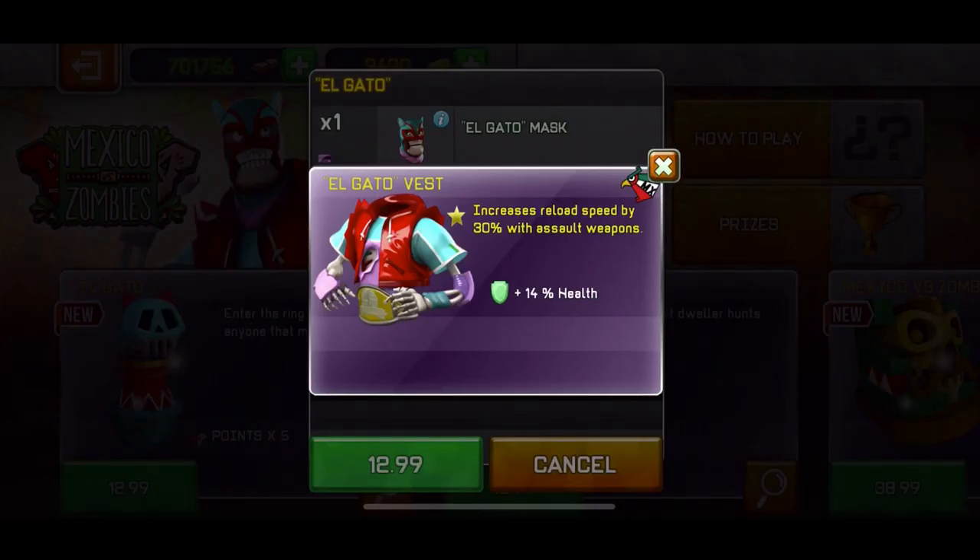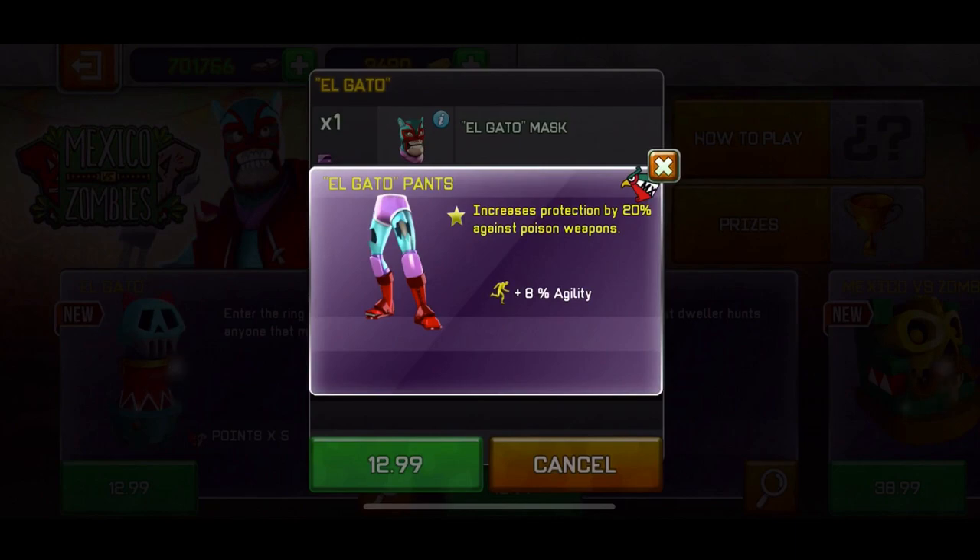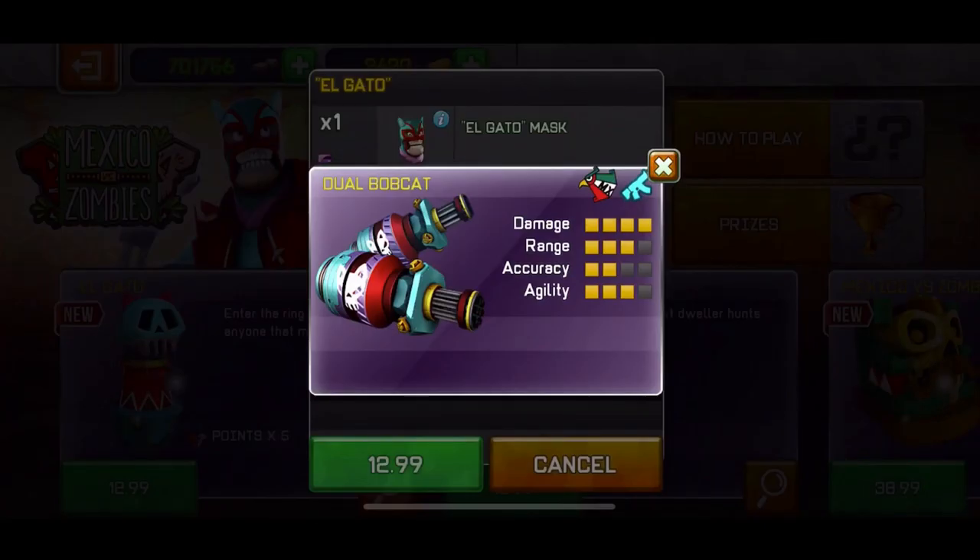Then we have the Elgato Vest, which increases reload speed by 30% with assault weapons — not really good. Then we have the Pants, which increases protection by 20% against poison weapons, okay, I assume that's good. And then we have the weapons, which I'm not gonna buy this bundle. The weapons are average — they're not good, they're not bad. Like with every weapon in the game, it's not terrible, but this weapon's kinda decent.